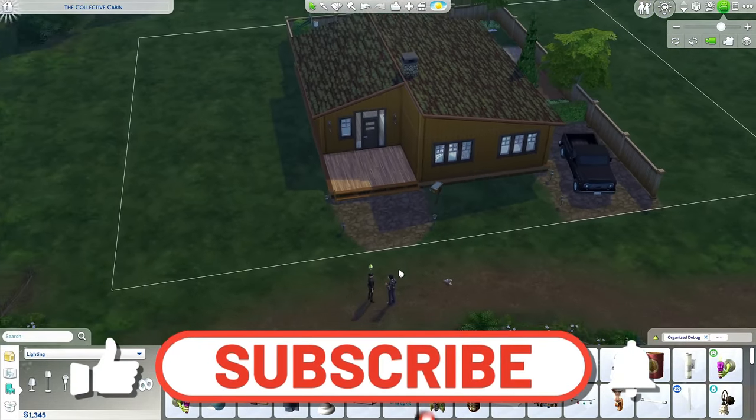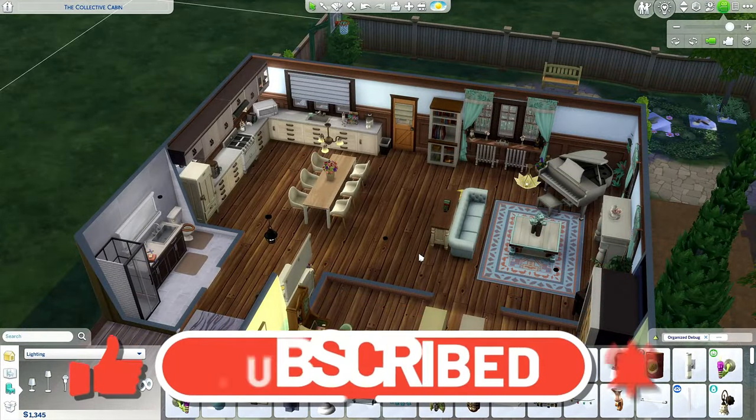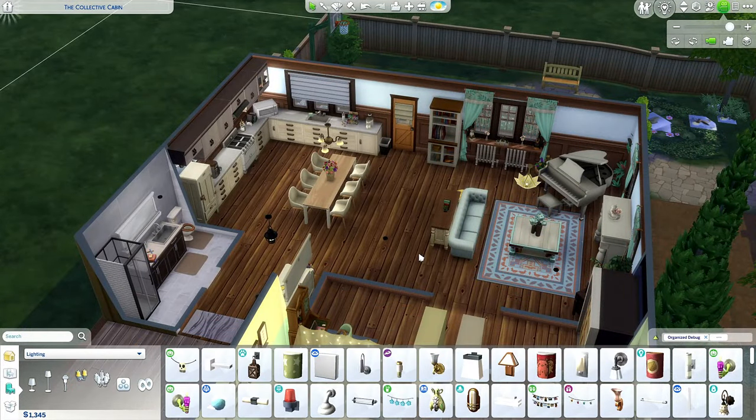So yeah, this is our werewolf siblings' house. Let me know in the comments what you think of this house. I'm going to put it in the gallery if you want to download it. My username there is Tara Watson. I hope to see you next time — bye bye!